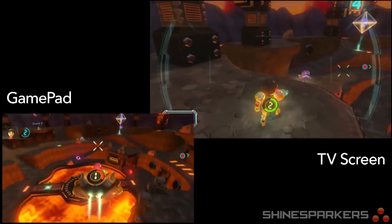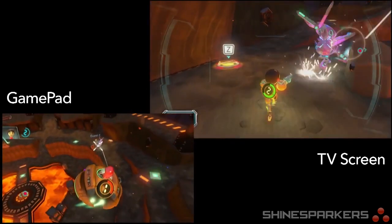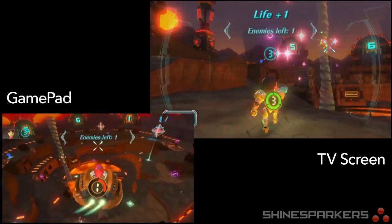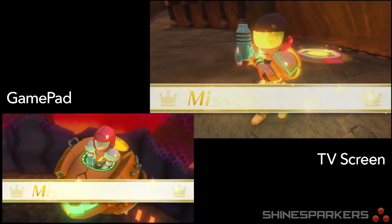Separate from Assault Mission, the Metroid Blast attraction is also going to feature two additional modes, and those are also multiplayer. One is the ground versus air mode, and the other is going to be a ground-only multiplayer free-for-all.